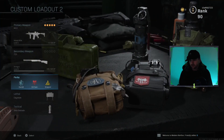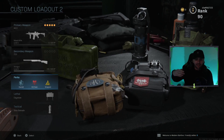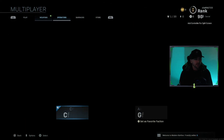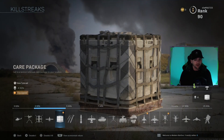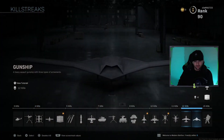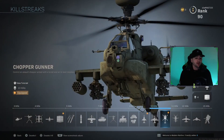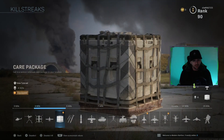Basically what that means is whatever kills my streaks get, they build up to the next streak. But I can't do like a COD 4 where you get a helo, kill yourself, and your helo gets your next helo. So what we're going to do is run care package. Care package is only four kills — I'm pretty confident all you guys can get four kills. It might be a little daunting to get 11 or 12 in a row, and I find myself dying off streaks a lot. So use care package.